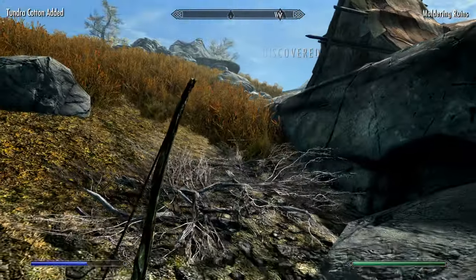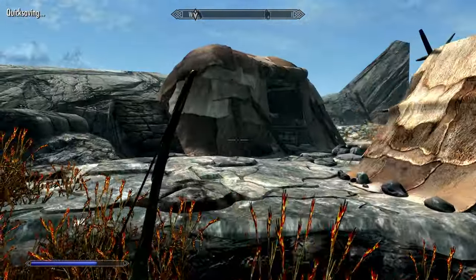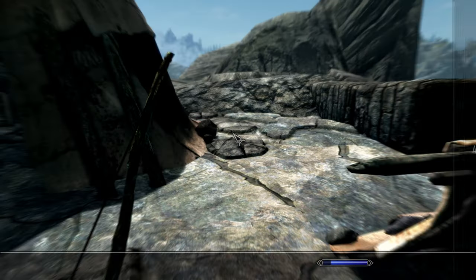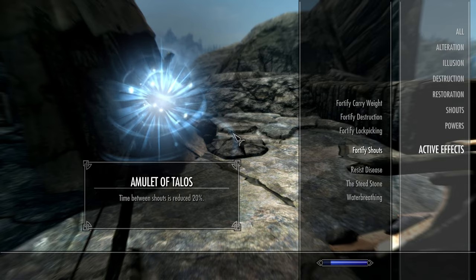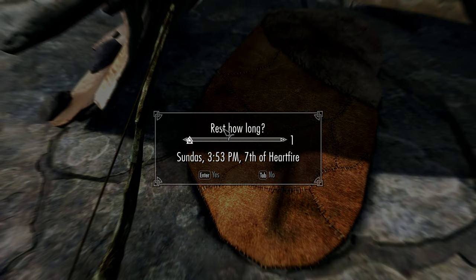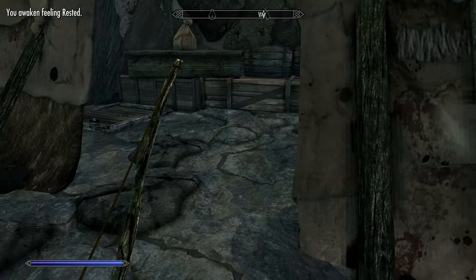Don't know if that was all of them — feels like it isn't, but those were the only ones that hurt me. Mouldering Ruins — I wonder if there's an inside to this area. We'll have to go sell our stuff pretty soon. By the way, my active effects — let me check if sleeping gave us anything. No, looks like our sleep buff expired. That's fine.